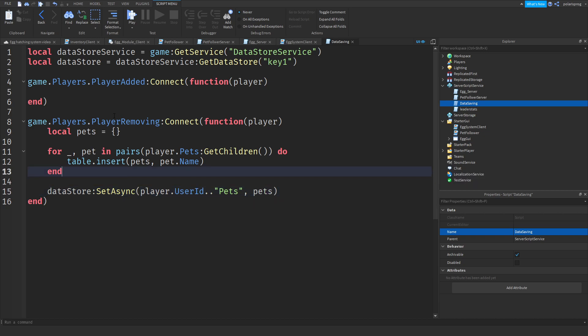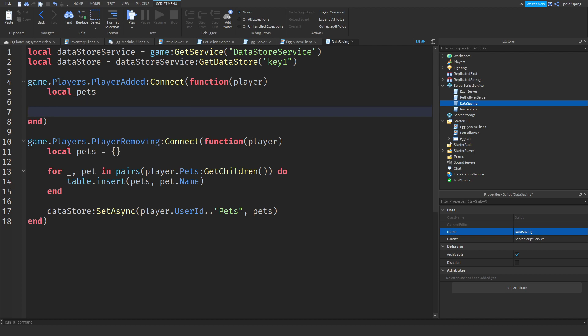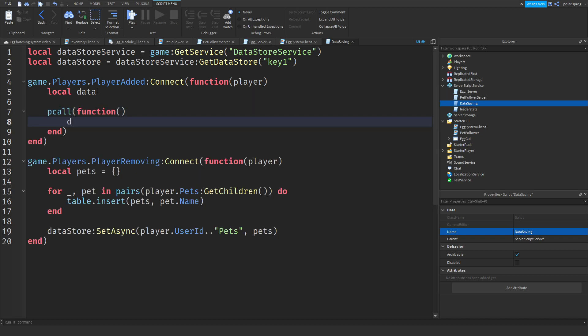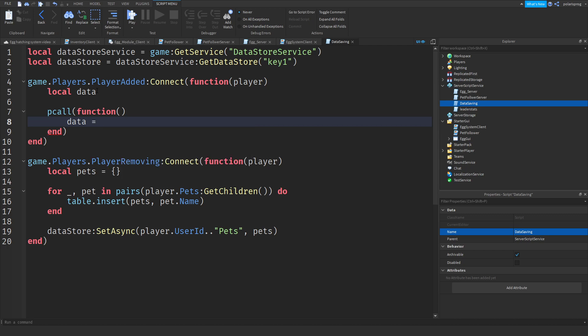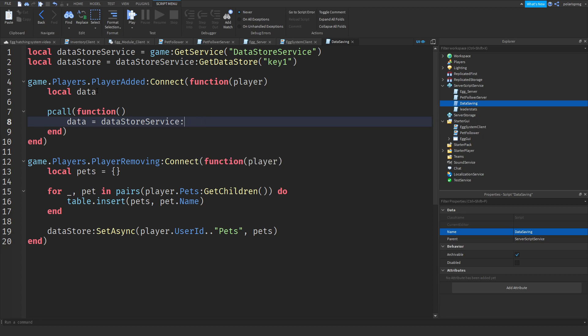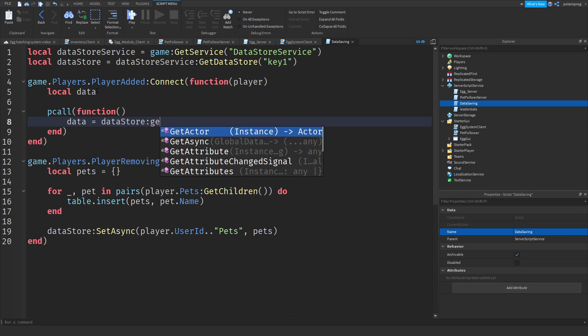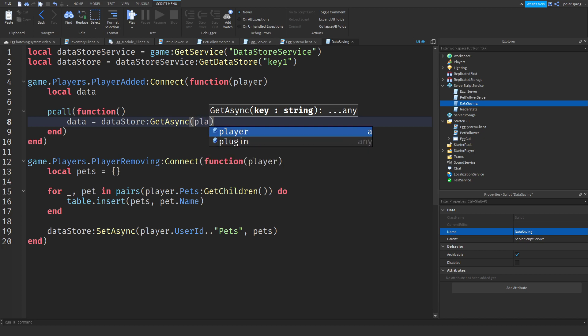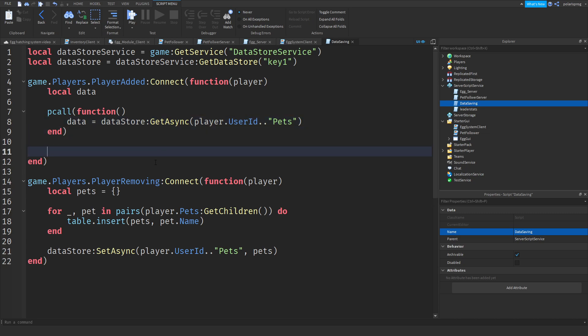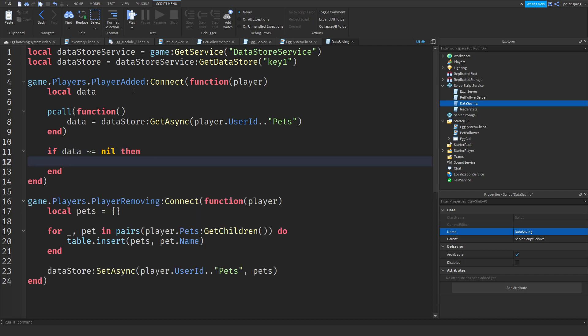Now inside the PlayerAdded function we declare local pets and local data. We do a pcall where data equals localDataStore:GetAsync(player.UserId .. 'pets'). Then we check: if data is not equal to nil, we proceed to load it.